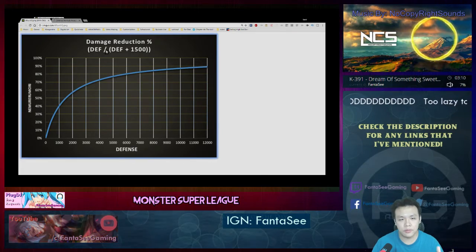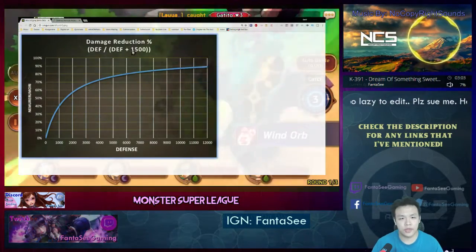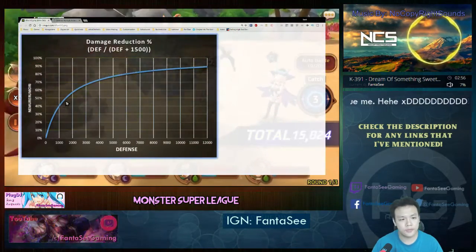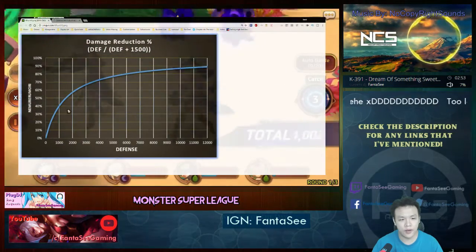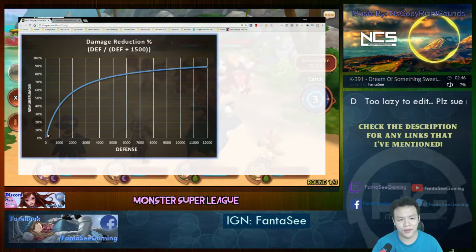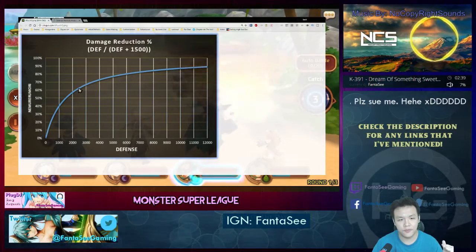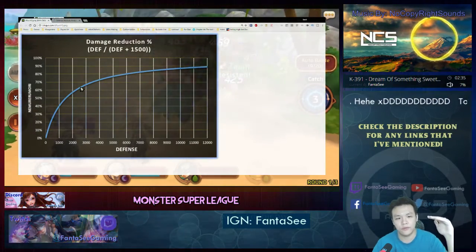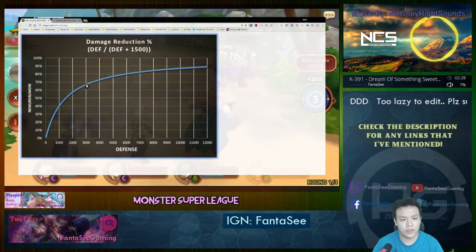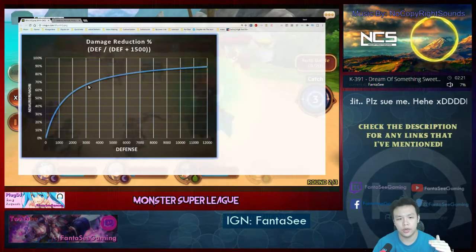The formula is defense divided by defense plus 1,500. This means your defense will never reach 100% damage reduction because of that extra 1,500. Looking at the graph, at exactly the 1,500 point there's a turning point — defense is super valuable up to 1,500, then the effectiveness starts dropping more and more. At the 3,000 point the slope is already half of what it was at 1,500.